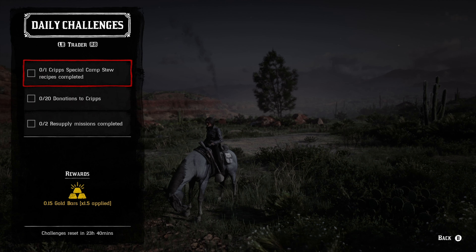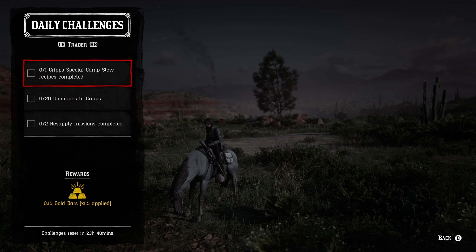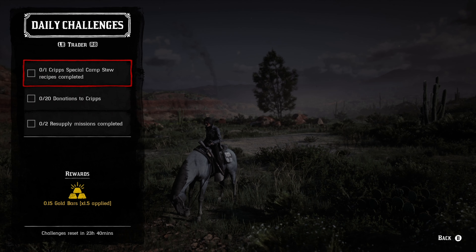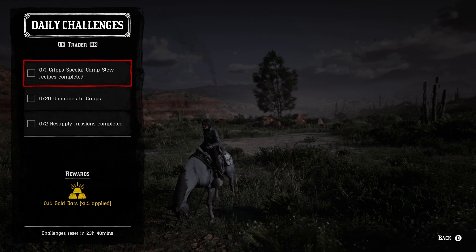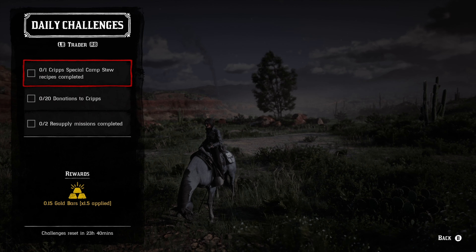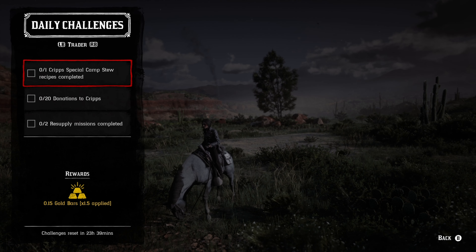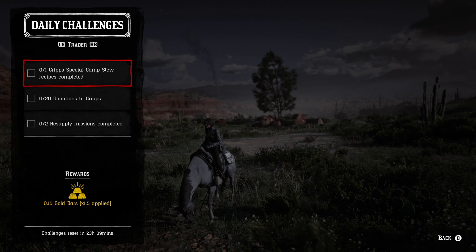For the trader roll, we have Crip's Special Camp Stew Recipe completed. Whatever it's requiring you to cook at your camp inside the stew pot is what you want to do. Sometimes you have to do a little bit of hunting for a specific type of meat, and it is usually dependent on where your camp is currently set up, so everybody's will be a little different. Sometimes you need to find specific herbs, or go to a general store, a stable, or order stuff from the catalog.